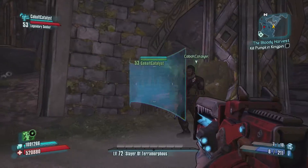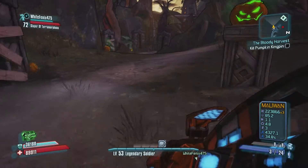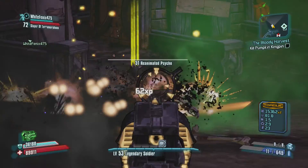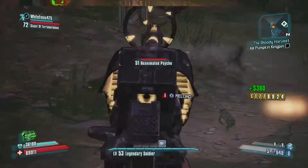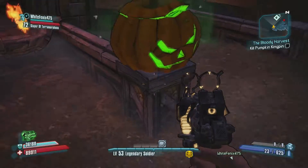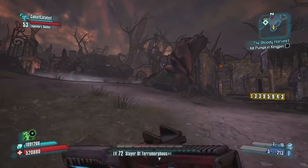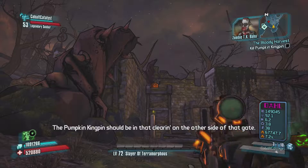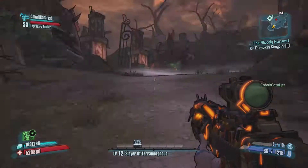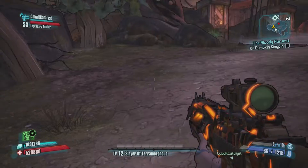Okay, are you done picking out your equipment yet? Yeah, you're just lucky — as a Siren, my bullets can heal you. That certainly helps since I have no ammo. See this orange pumpkin I'm aiming at? If we find and shoot all of the orange pumpkins, we'll unlock a treasure room. But don't follow that just yet — we gotta kill some other things first.